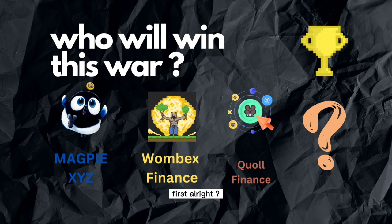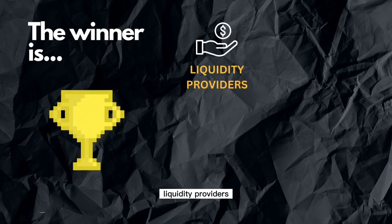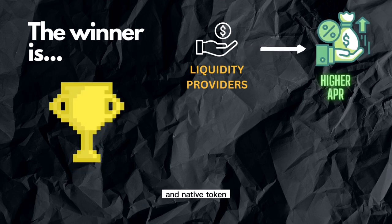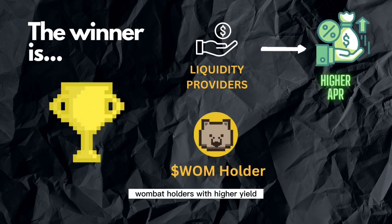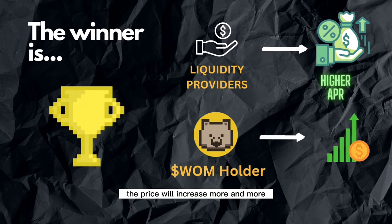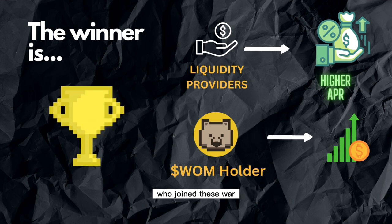Let's see my choice first. Warning: it's not financial advice. Do your own research before deciding anything. And the winner is… Congratulations! Liquidity providers who get more yield and profit by joining these protocols with boosting reward and native token, and Wombat holders with higher yield by staking Wombat — the more Wombat token is locked, the more the price will increase. That's why I think the winner is the community who joins this war.